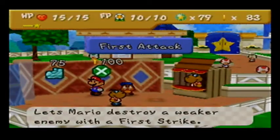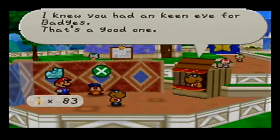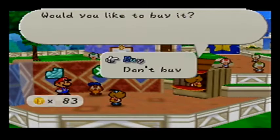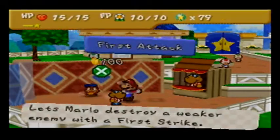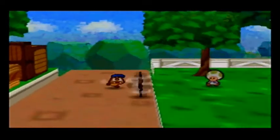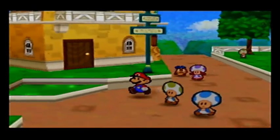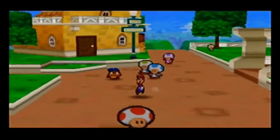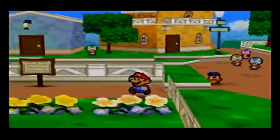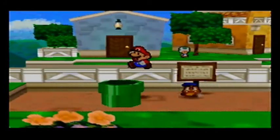There's also the First Strike badge — lets Mario destroy a weaker enemy with a first strike. That's also a great badge, but I'm just gonna buy Multi-Bounce. That lets you jump on every enemy at the cost of some FP, but at this point I only deal one damage per jump, so I'll only do one damage to all enemies — best case scenario. Also, even though the train station's south, I'm going into the pipe.